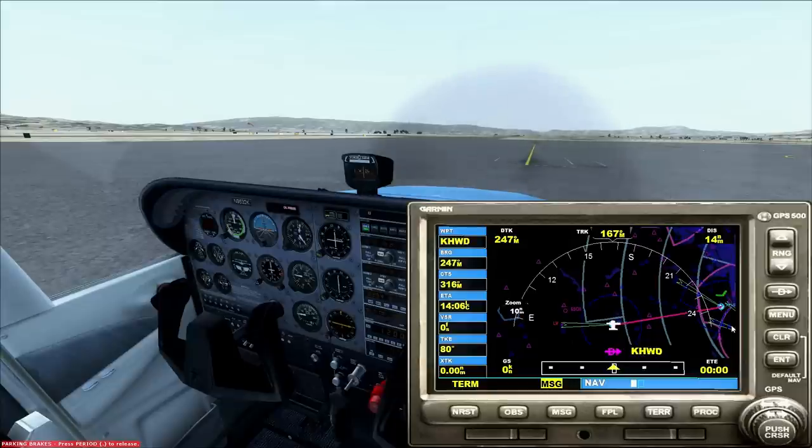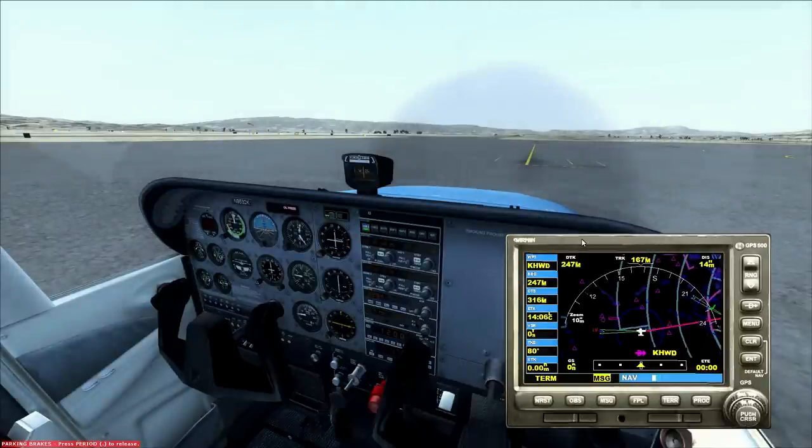I'm going to teach you how to use the GPS a little bit. Hit Shift 3, bring your GPS up. I can make this smaller with my mouse — you can resize them. It does that stupid thing every now and then where it decides it's too far away from the computer, because the electronics are off. So you got the GPS up? Hit the Direct button — it's got a D with an arrow through it, on the right side.